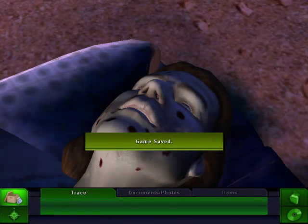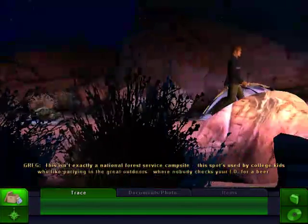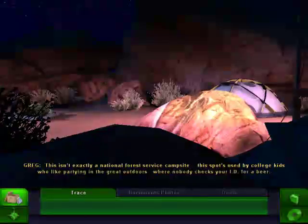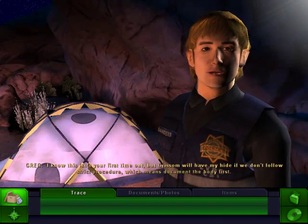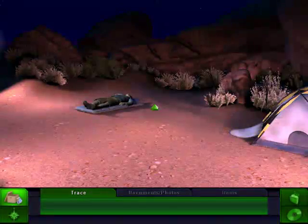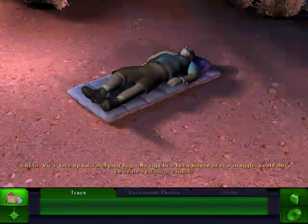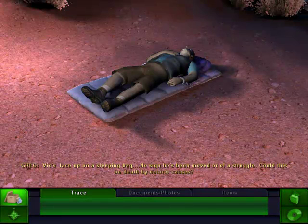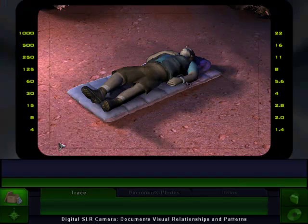That's pretty gross. This isn't exactly a National Forest Service campsite. This spot is used by college kids who like partying in the great outdoors, and nobody checks your ID for a beer. I know this isn't your first time out, but Grissom will have my hide if we don't follow strict procedure, which means document the value first. I'd really like you to shut up so I can take a picture of the body.